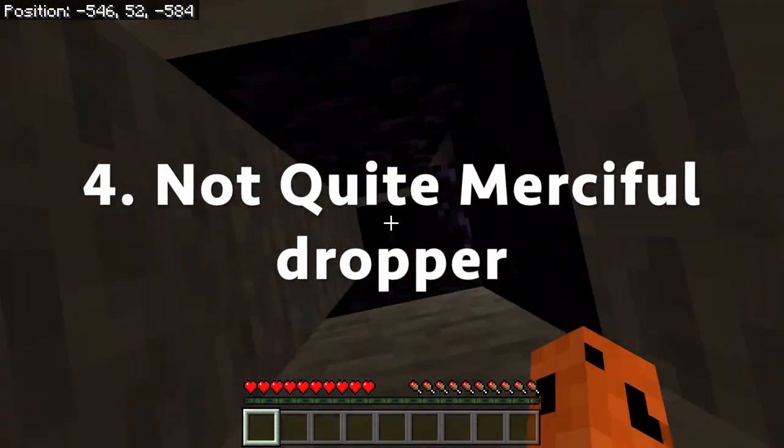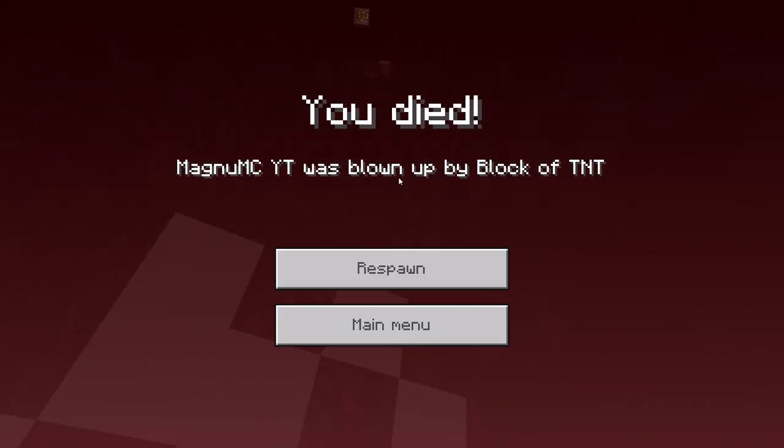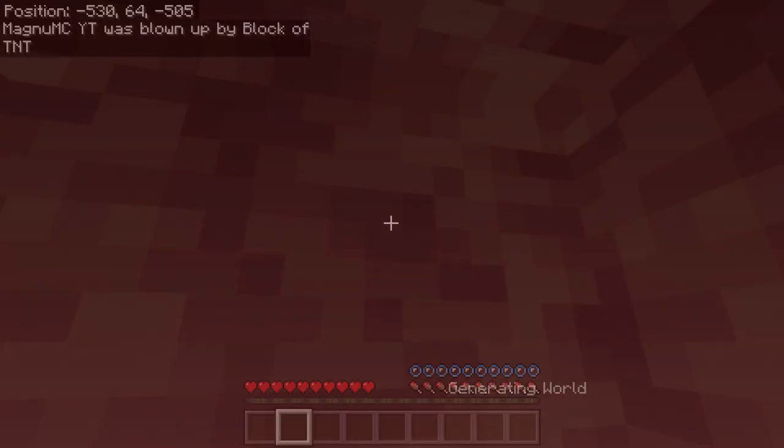Number four is a not-quite-so-merciful dropper — you drop down here and you die, and all your stuff gets blown up. It's amazing — you get blown up by a block.